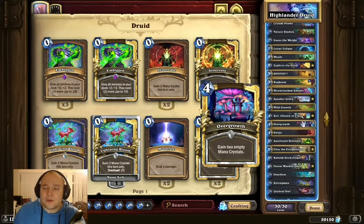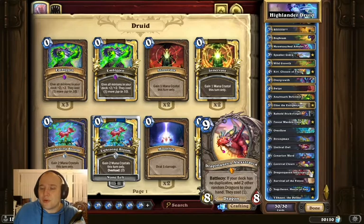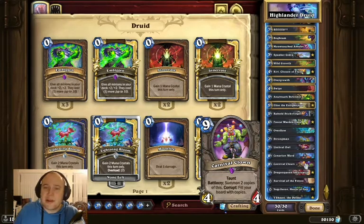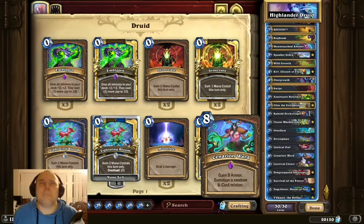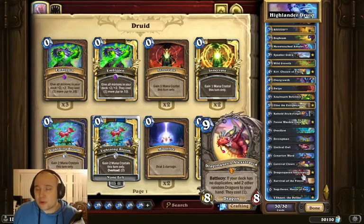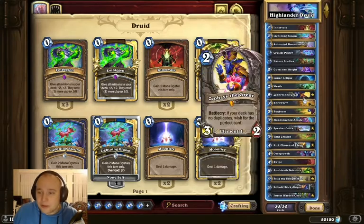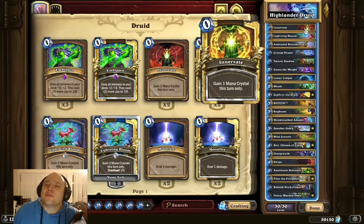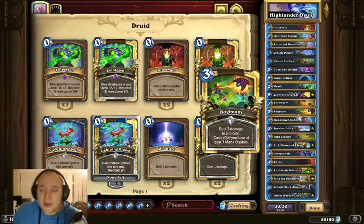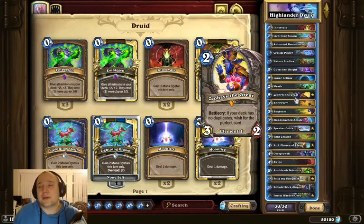It does have a really high level of power at the high end — getting Survival of the Fittest, corrupting your Carnival Clowns, and dropping a board of 8/8 minions across the board feels amazing. And of course you can generate some crazy stuff out of Dragon Queen Alexstrasa. You have Sephiris, which is also a great card, and generally the deck is really fun to play, it's just difficult.